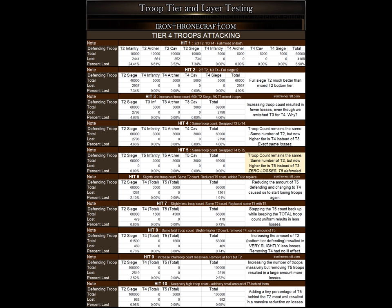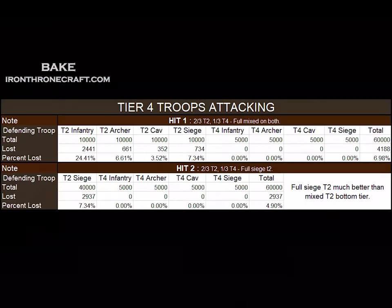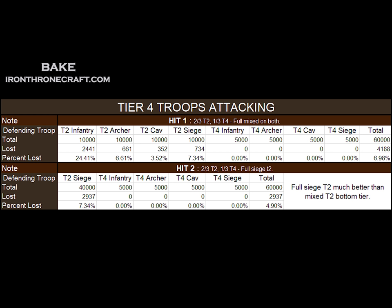Here's the testing we did: ten hits, sending Tier 4 every time, adjusting the defending troops to see what was going on. On hit 1, I had mixed Tier 2 troops with some siege and Tier 4 troops with some siege — a pretty common trap setup — and I lost a ton of infantry because of the leverage. For hit 2 we removed that and put only siege in the bottom tier, and we lost a whole lot less. That tells us that even though siege are weaker, they still take less damage from attackers because they're not leveraged against. Moving forward, we'll be running all Tier 2 siege to defend, to ensure the attacker cannot win paper-rock-scissors.